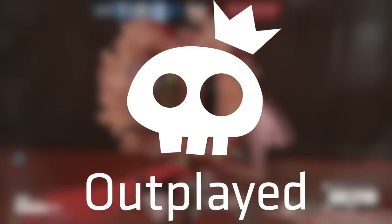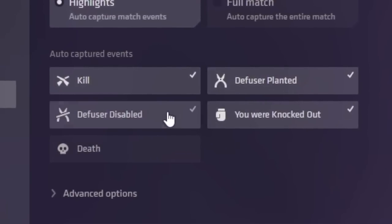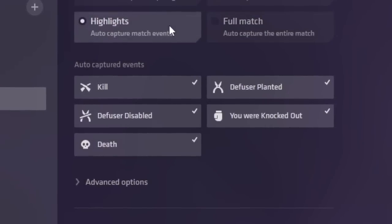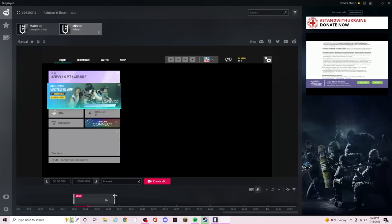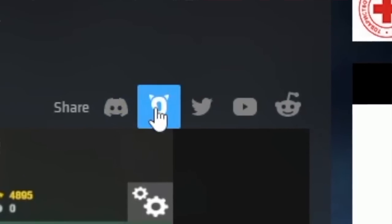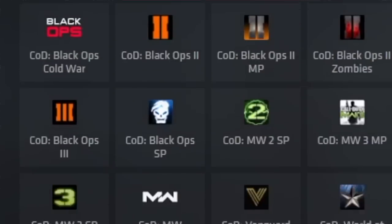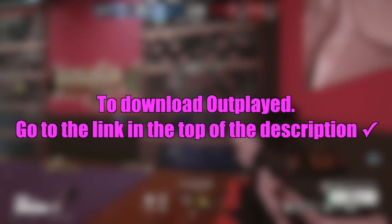Today's video is sponsored by Outplay. Outplay is an easy recording software — very easy to record your gameplay, with a feature that automatically records your kills, headshots, wins, assists, and many more options. This feature saves you time and hassle from manually recording separate clips. It also has a built-in editing software where you can trim clips and easily upload to YouTube, Discord, or Twitter. Outplay supports over 300 games. There's a link at the top of the description to download Outplay and try it yourself. Thanks to Outplay for sponsoring this video.